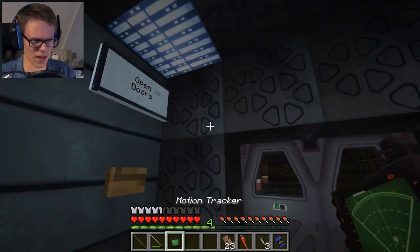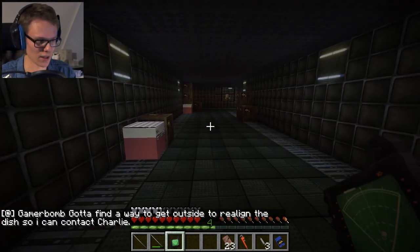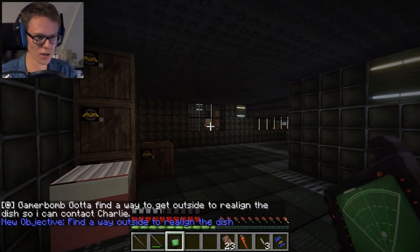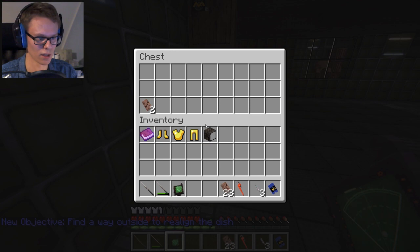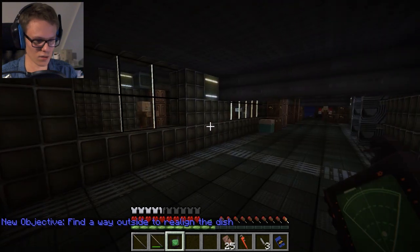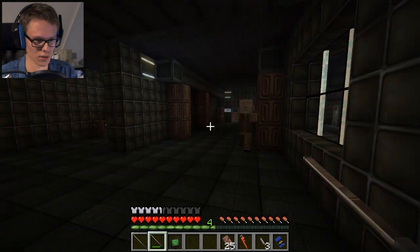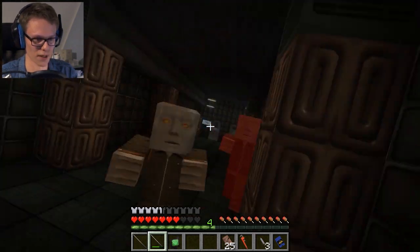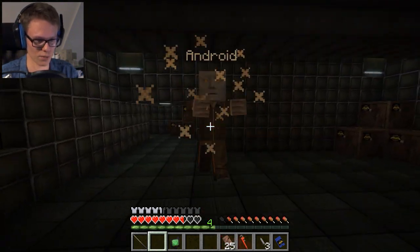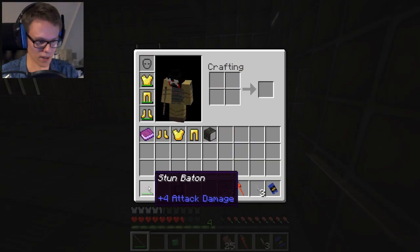Open door. Gotta find a way to get outside to realign the dish so I can contact Charlie. Oh look at that — an android. Find a way outside to realign the dish. Elevator to main reactor, don't want to do that. Let's get rid of these androids, they're freaking annoying. Oh god, don't push each other into me! Let's jump — we already broke our first stun baton.